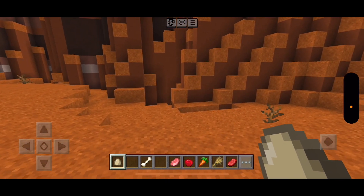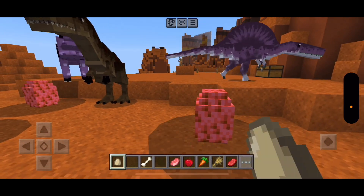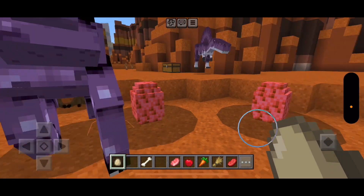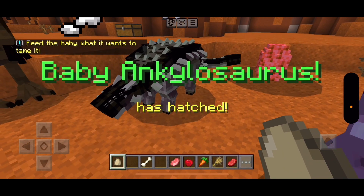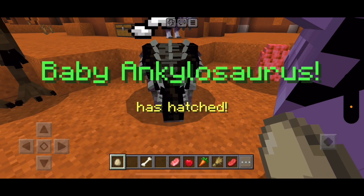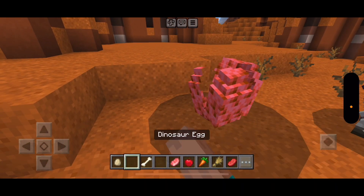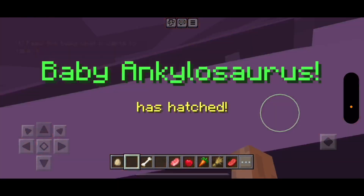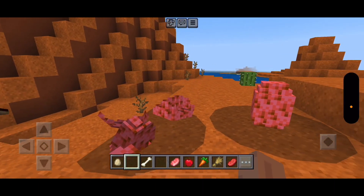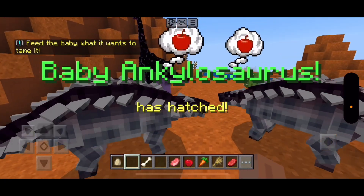Next up, the dinosaur eggs — again, they're not eggs from a chicken. But when you use this egg, there's a random chance of a random dinosaur. That's cool!